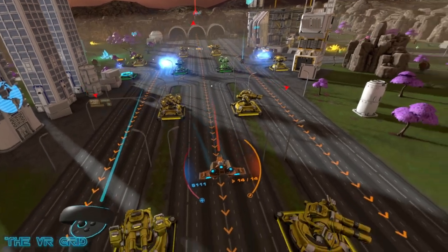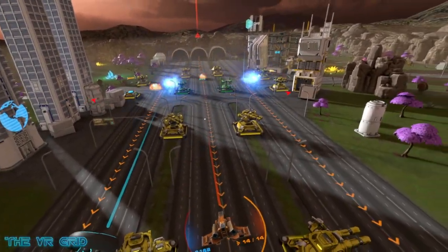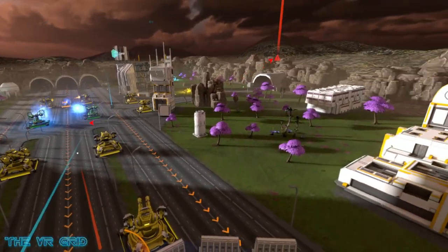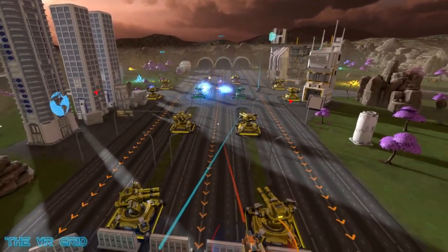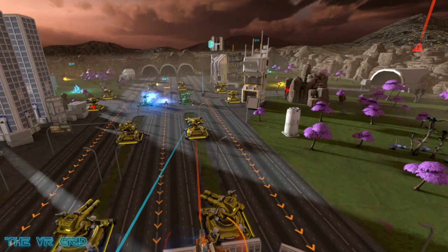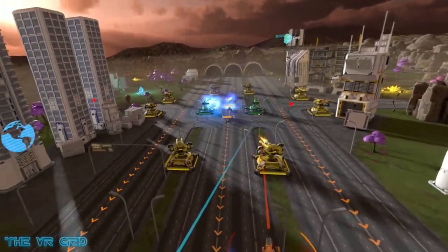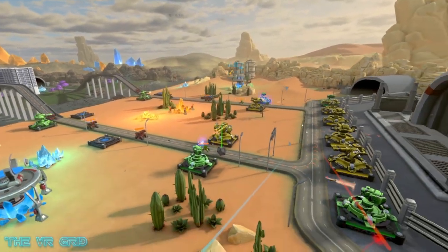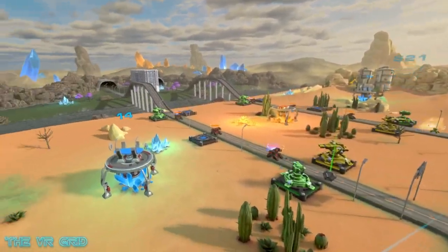Early missions arm you with a simple combo of a machine gun turret and an electric turret that slows down enemy movements, which can be upgraded on the fly to attack harder. In addition to your deployable units, your right hand also holds a ship with a basic laser blast to assist where needed. I found this really helpful when testing an attack path out and cleaning up the few that got through on a failed blockade.